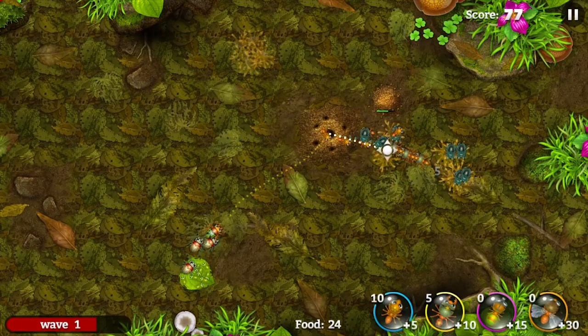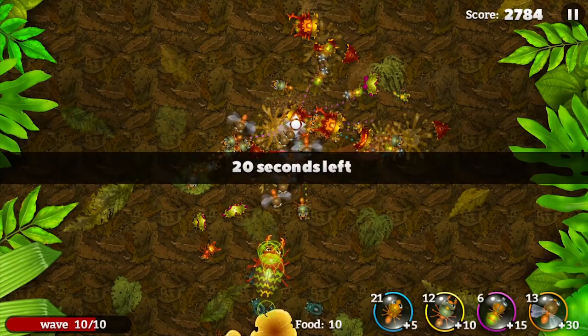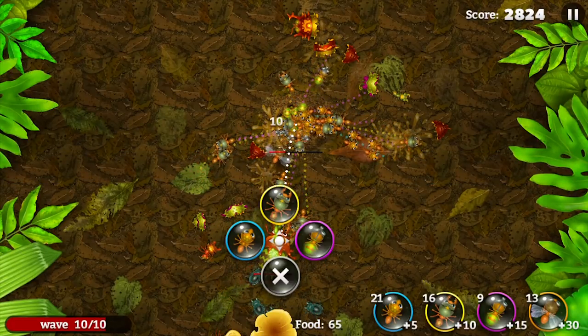I do wish that there was more variety to the backgrounds of each level. I understand having a limited set of units, and some players will probably wish for more enemy types, but I think they could have added some extra pizzazz by just incorporating different looks for the maps, maybe different seasons like Fall and Winter for a notable palette swap.